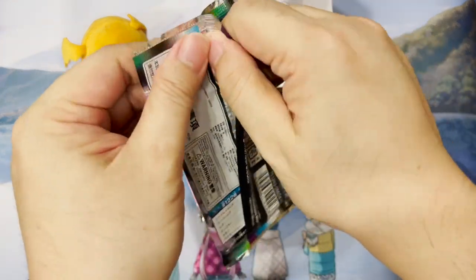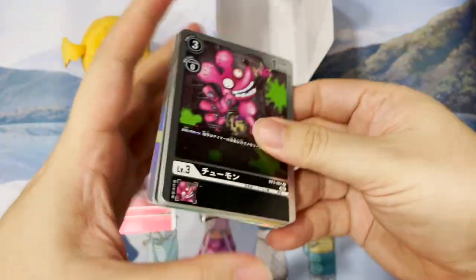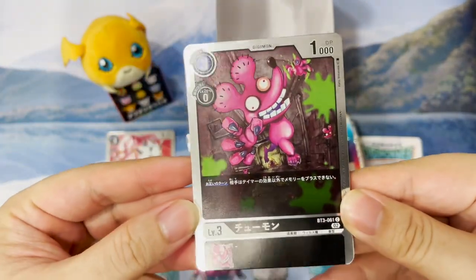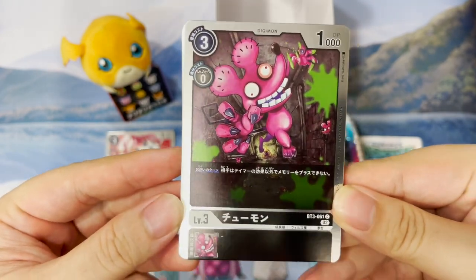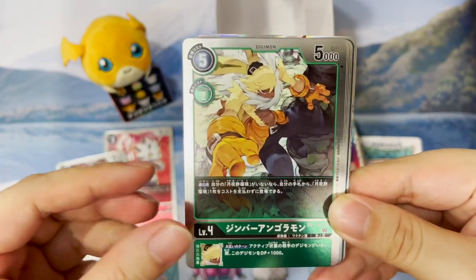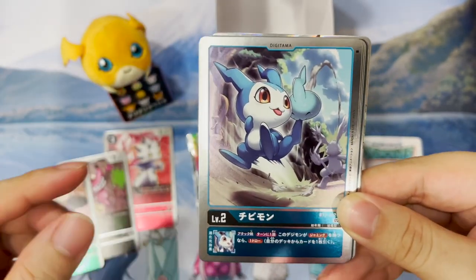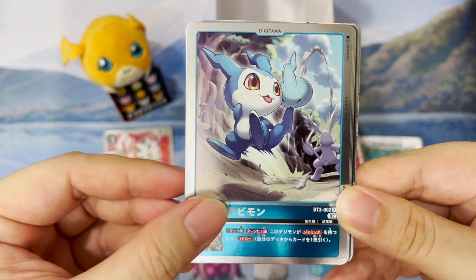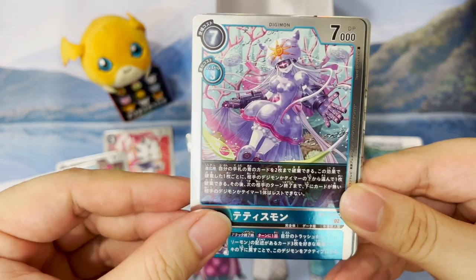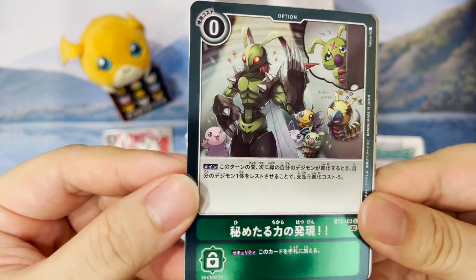Let's break open the first pack. Every single card inside this pack is going to be foil, which is pretty nice. It's going to be one of the most expensive Digimon sets so far. We have Chumon — pretty familiar with this one. Shinba Agoramon, one of the newer cards. Then a lot of the old reprints: Chibimon, Agonimon, Tethysmon. And our restricted option card which is now getting its rarity upgraded.